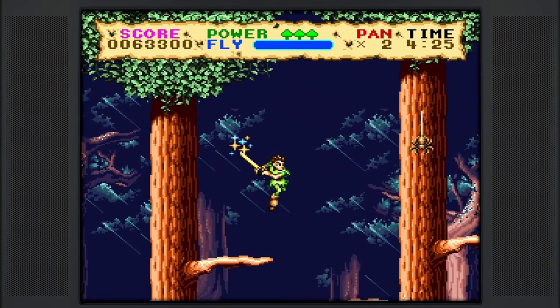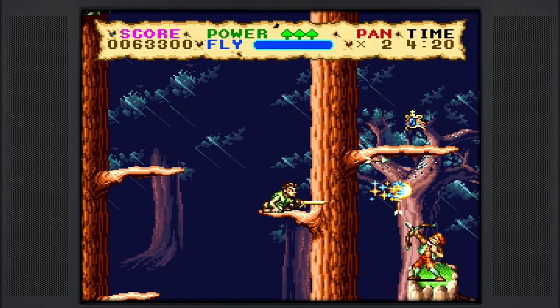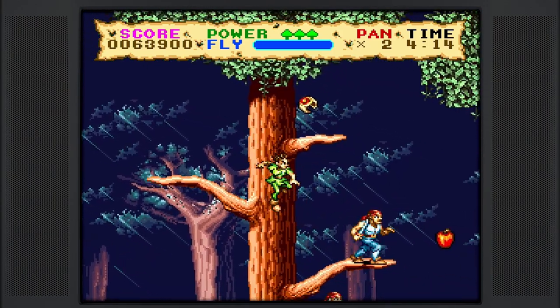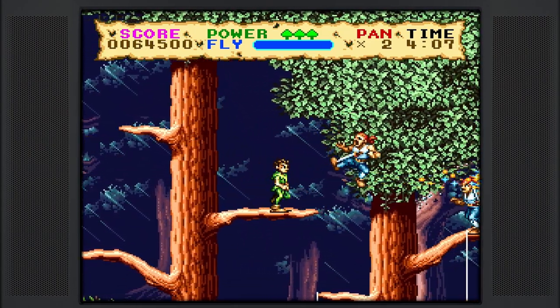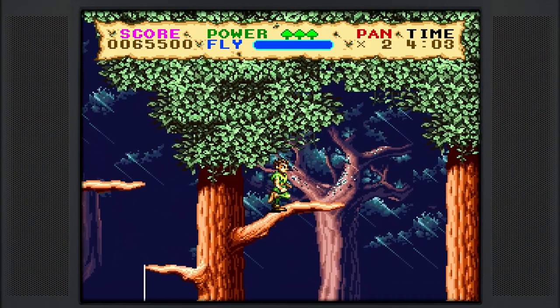For the majority of this level, we're going to be going through the trees here. And again, being methodical when we can — whether it be killing enemies or deflecting arrows from the arrow-shooting enemies. If you do get hit through here, there are plenty of opportunities between item drops and items like the full heal apple that are just there to replenish yourself. So don't worry.